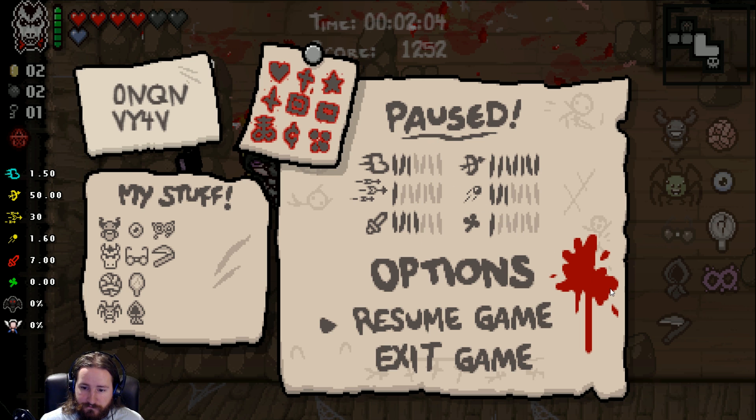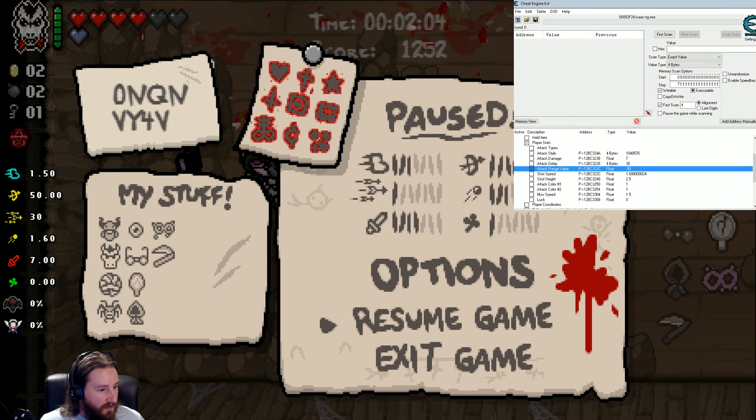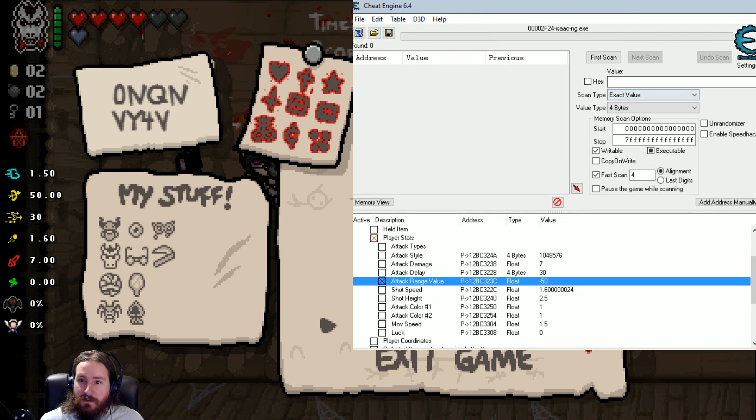Actually, let me just show the whole thing — we'll do it a little bit easier. Here's a really simple Cheat Engine tutorial: you open it up, it's going to say find the process. You click on it, a window pops up, you find Isaac.ng, then you hit this button. You open up your Cheat Engine table — boom, here it is. You have to still install everything correctly. Attack range value is at negative 50. If I instead change it to 27.5, which is what it was initially — boom, there you go, it changes. We'll set it to 100. There's your super quick Cheat Engine tutorial.